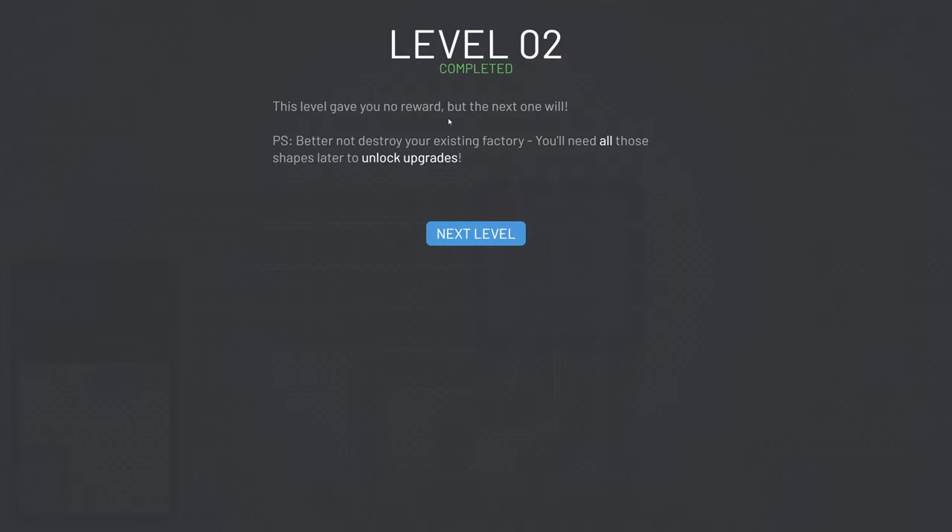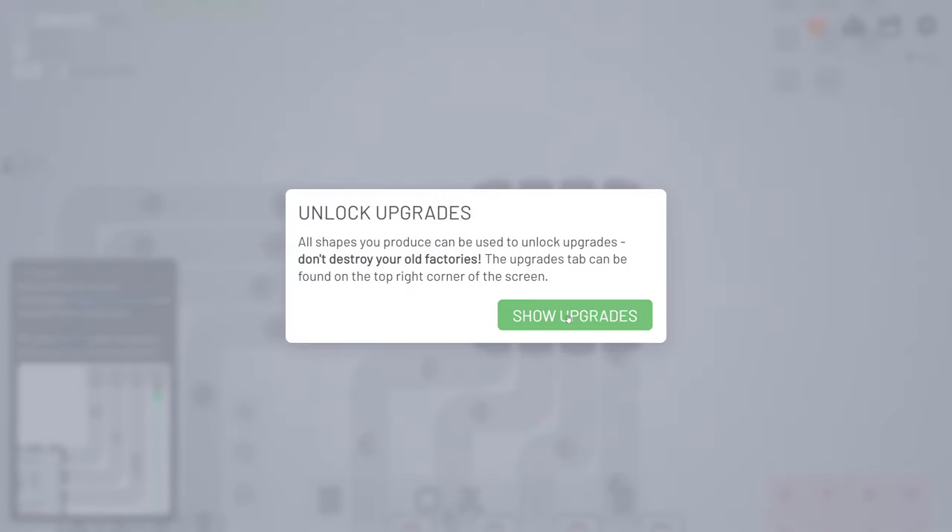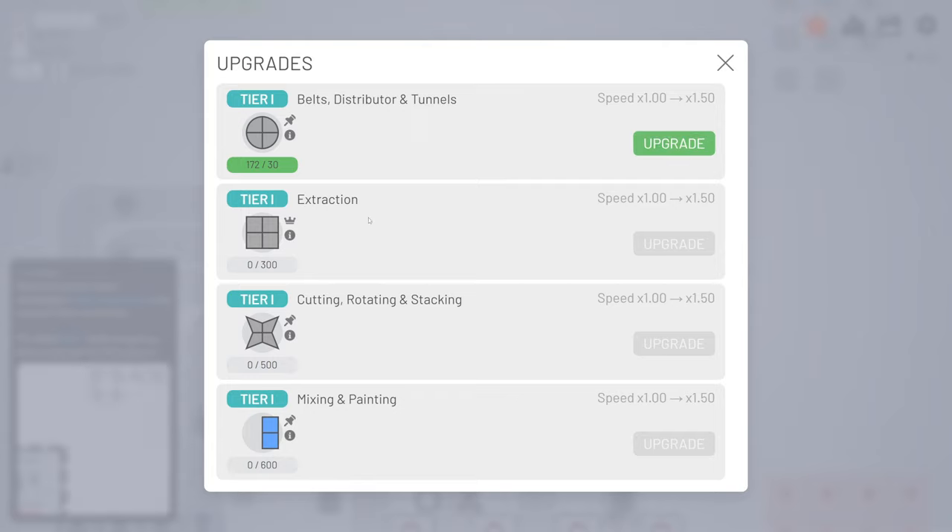This one is not a reward, but we're going to get upgrades. Now we can do some upgrades. What I'm going to do is wait till I got everything and then upgrade everything, so the calculation that I make will always be perfect - the same amount.